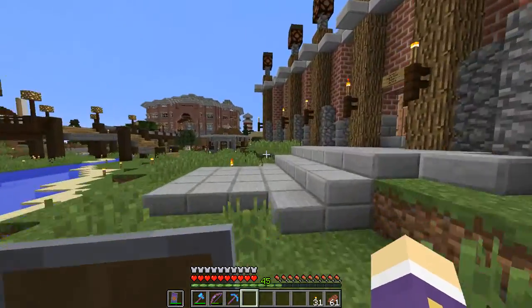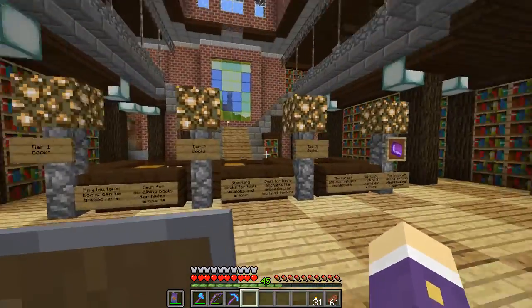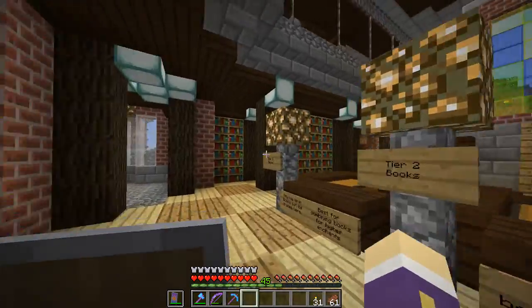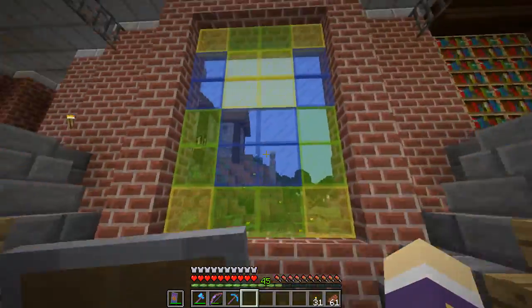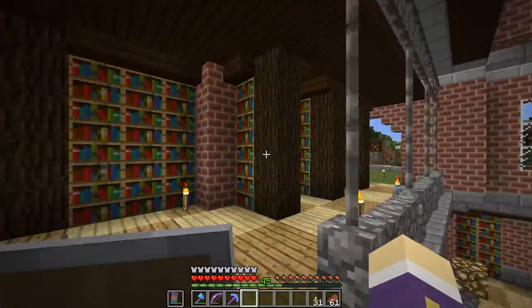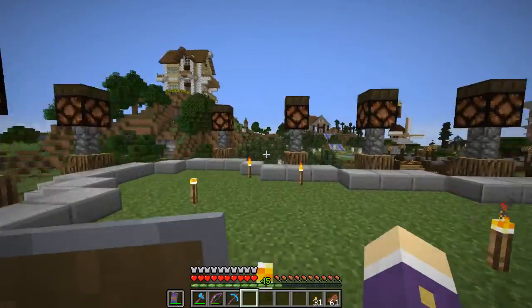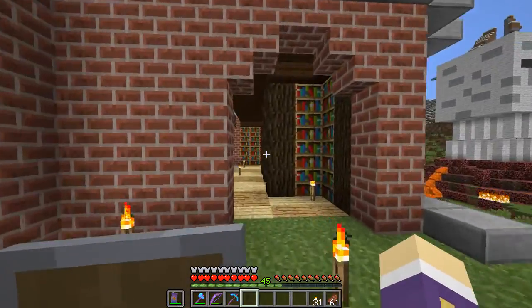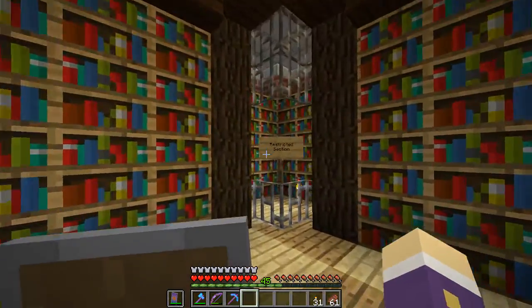Benito made the Hypermine library, which looks epic — he spent quite a few episodes setting it up. I particularly like all the extra detail upstairs, all the balconies and little areas to have a look around. The library itself has lots of bookshelves and is quite nice-looking.